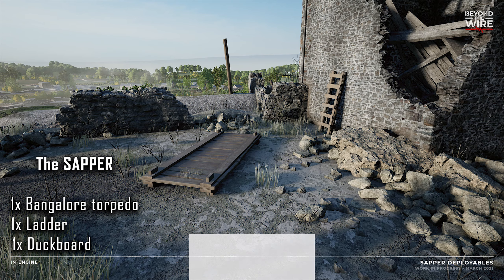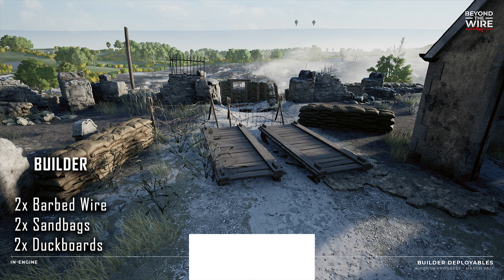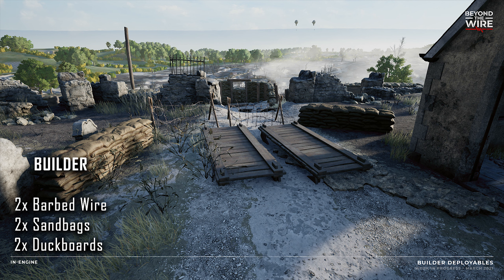So we have the man in charge — the NCO. The sapper, who gets a Bangalore torpedo, one ladder, and one duckboard. And finally we have the builder. No different than his other two counterparts, however the builder has two barbed wire, two sandbags, and two duckboards. He is definitely the grunt of the group.